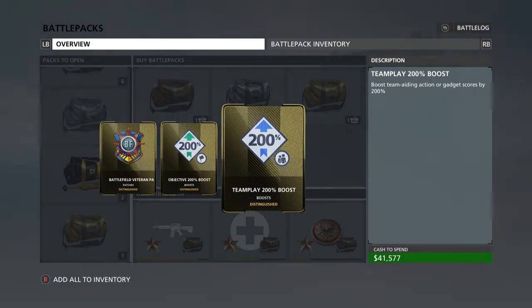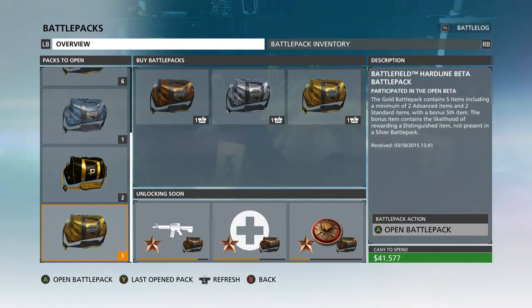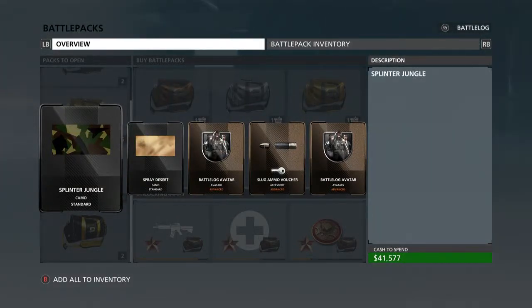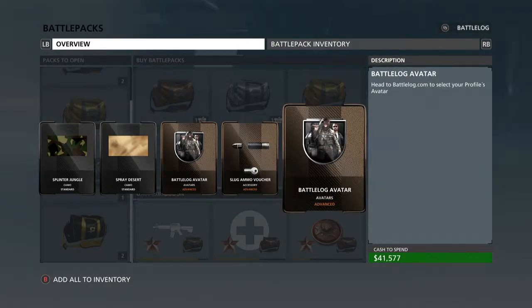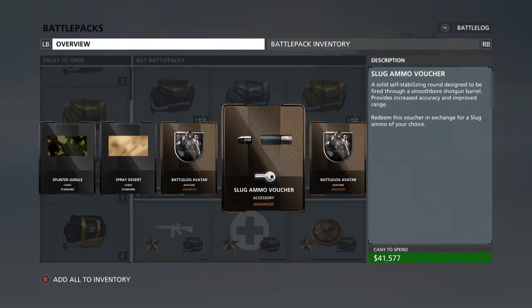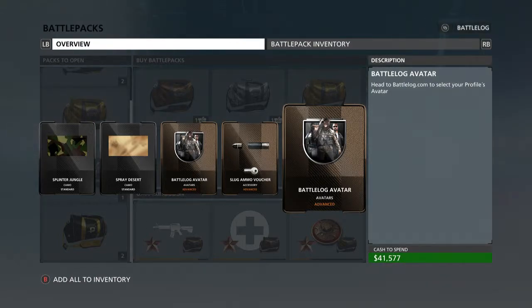We have the Hardline Beta Pack — if you played the beta, everybody got this pack. We got splinter, jungle spray, desert camo, a Battlelog avatar, and a slug ammo voucher. The voucher means you can go in and unlock that specific item across all of your classes, which is pretty cool. The desert camo kind of looks goldish, and there is a gold camo in the game.